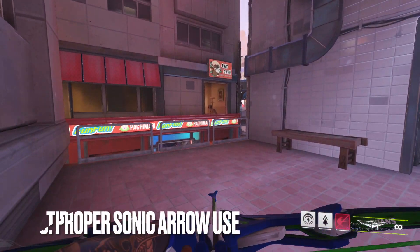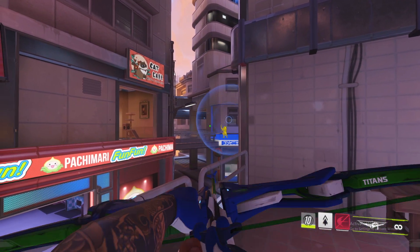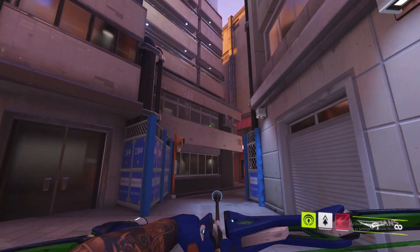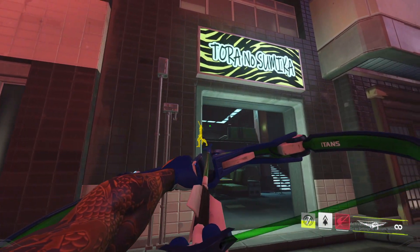Tip number three is a very important one: use your sonic arrows correctly. Scout out an area you think they're holding with a sonic arrow, which will reveal their position to you and allow them to come to you. This can be done defensively like this, or even offensively in this situation, as it allows you to easily line up your shot when they think that they're the one with the advantage being sneaky.